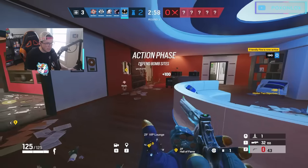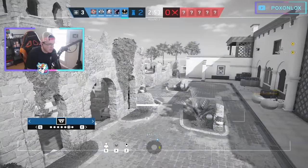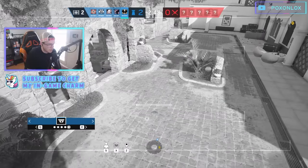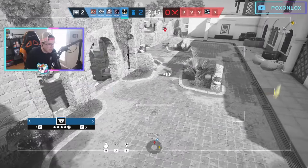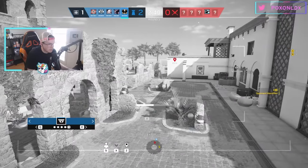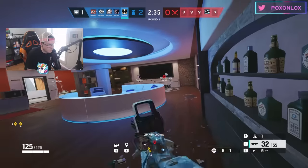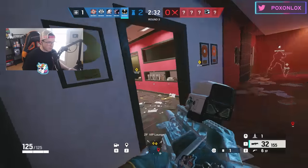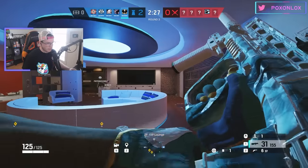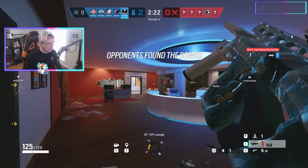I also have to worry about this hallway, the hatch drop, and the other hallway - lots of areas they can come from. Let's hop in this cam and see what's actually spawning. Looks like they have a Finka LMG and Ash - is that a Buck? Ash, Buck, Ace with Ash and Ace and Finka. They're coming hookah, so this Ace might come over - I still want to stay near this wall. Sounds like one is on big window repel.